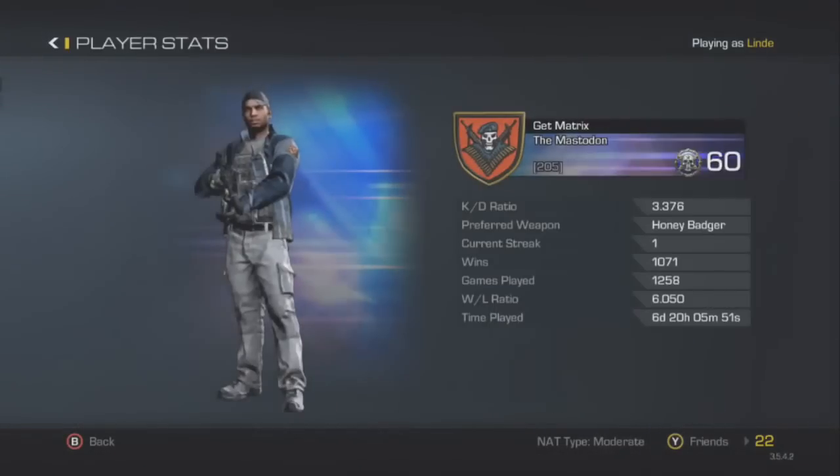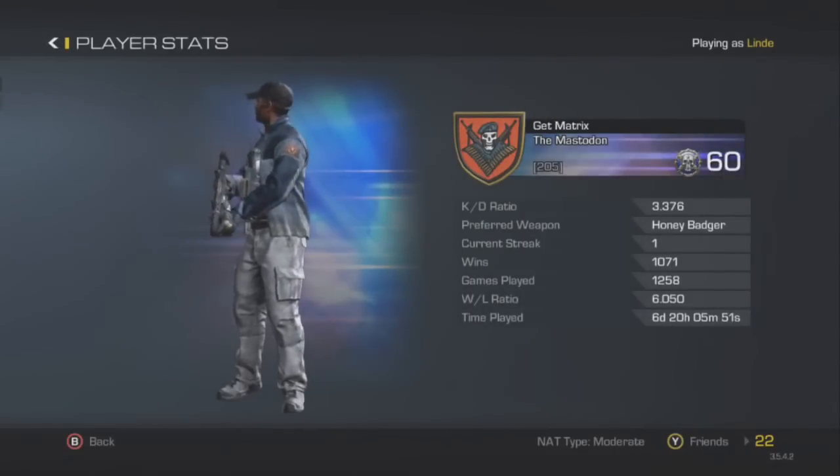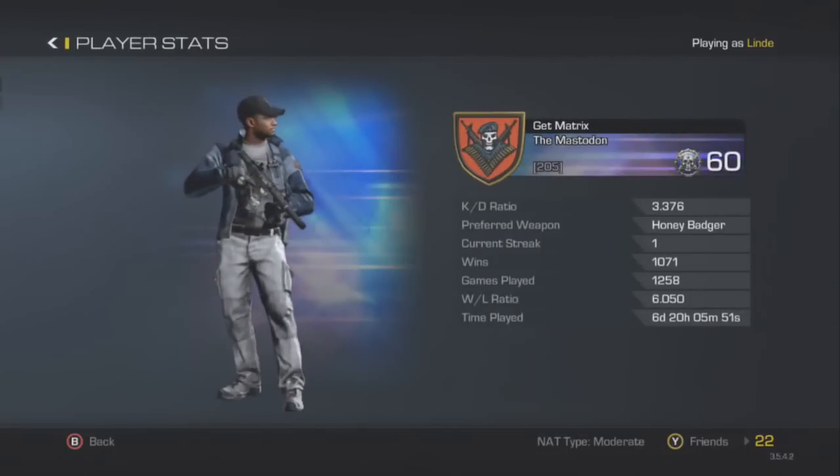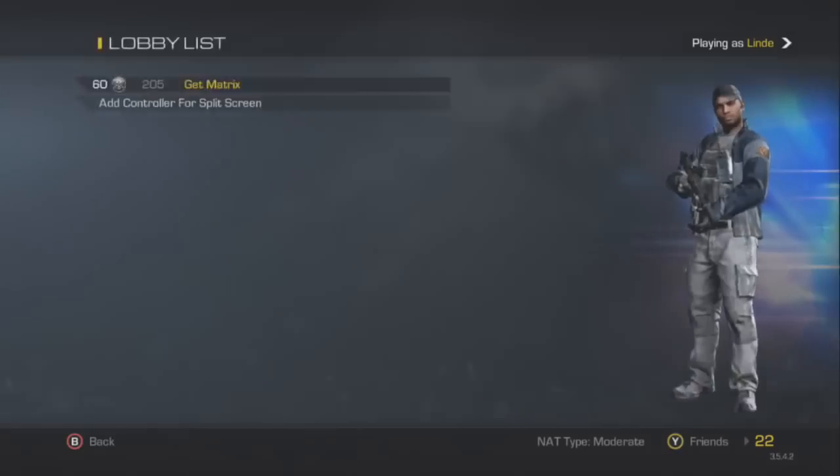Hey guys, it's Matrix again. Gonna do a little combat record. I hit ninth prestige — that's what it looks like. Blue skull. I have a 6.05 win/loss ratio, three point three seven — or three point three eight if you round it up.